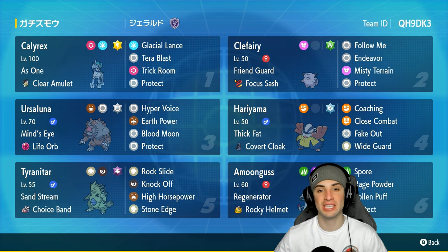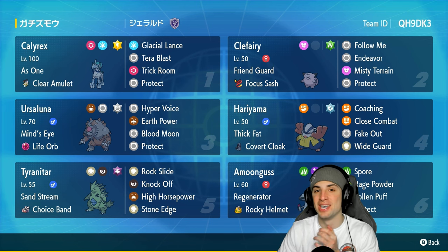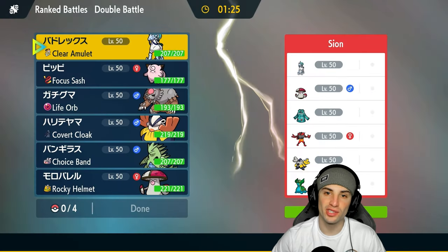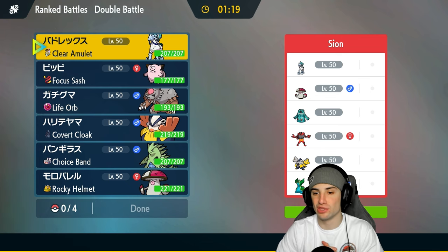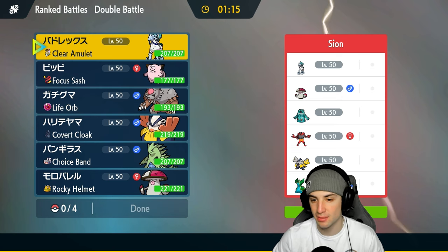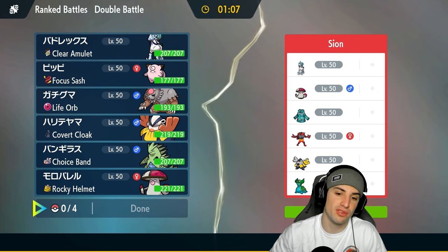If you want to run this team, the rental code is at the top right corner. Without further ado let's hop into our first match showcasing this off-meta Ice Rider Calyrex team. We're going up against another Ice Rider Calyrex trick room team — pretty similar squad. They got Ice Rider Calyrex with Moongust Broom, which means it's not going to set trick room. They also have Incineroar with Intimidate, Iron Hands, and Torkoal who I don't think they're going to bring.